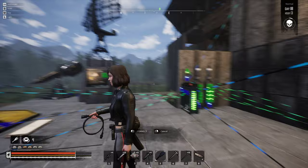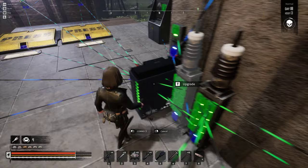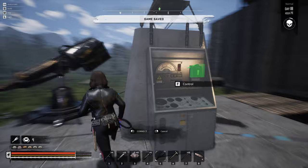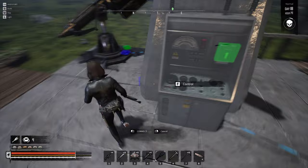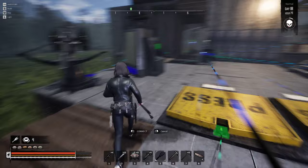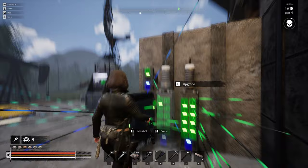There are a lot of interesting things in how they implemented electricity. They have blocks with multiple inputs and one output — like the battery, which can be charged by multiple inputs. The electric power controller, which selects what kind of enemy or non-enemy will be targeted, can also accept power from multiple places. The gates have two inputs, and then there are splitter components that have one input and multiple outputs.